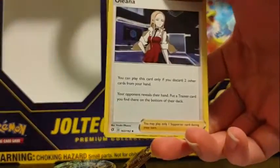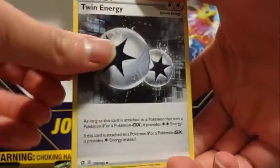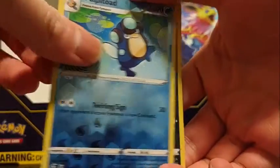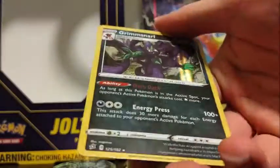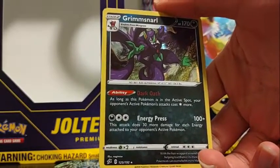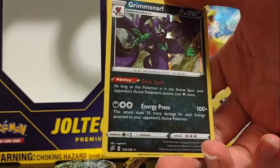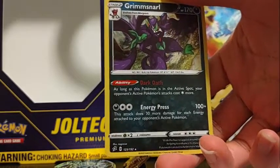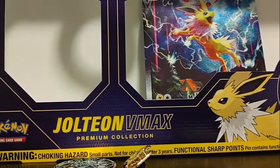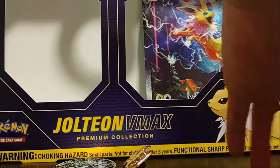From the next pack: Water Energy, Oliana, Twin Energy, Heliolisk, Squabbit, Aflin, Timbal, Trubbish, Helioptile, Palpitoad, and Grimmsnarl. Dark Oath: as long as this Pokemon is your active Pokemon, your opponent's active Pokemon attacks do one colorless more energy. Energy Press: 100 damage, 30 more damage for each energy card attached to this active Pokemon. Oh yeah! These come as non-holos, that's why I didn't know they were hollow.